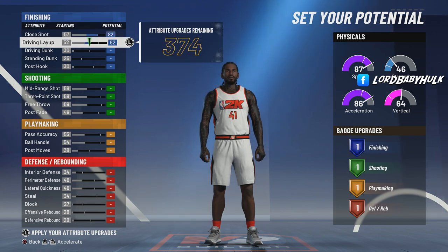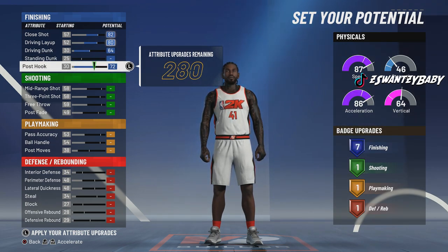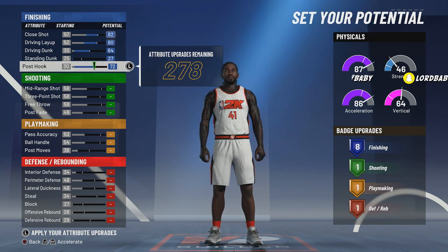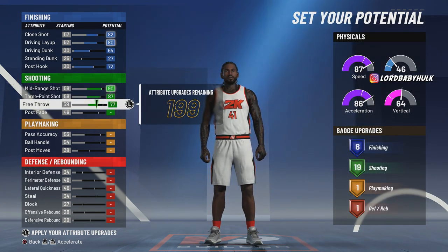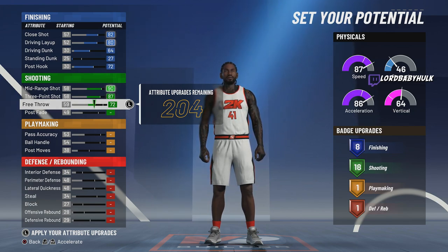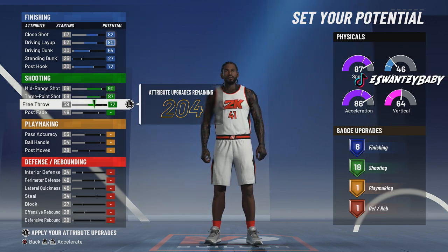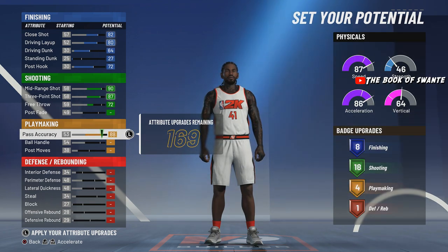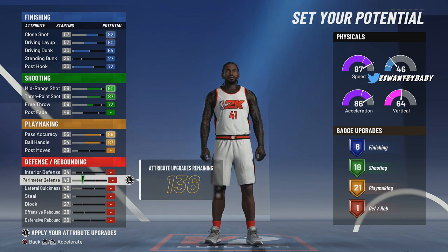I created this for point guards, a lot of people aren't hip to it. We're gonna give them 8 finishing to get all these finishing badges — so look, you're gonna be a play shot with 8 finishing. We're gonna give them 18 shooting — you're gonna have godlike shooting, damn near a 94 or 95 three-pointer. And 21 playmaking — this is the 3v3 build by the way.